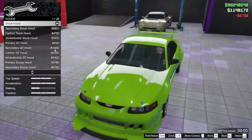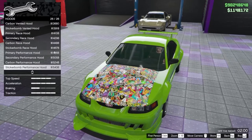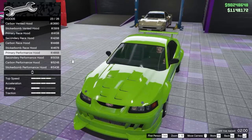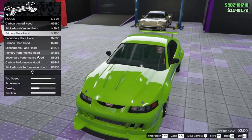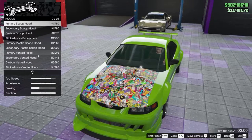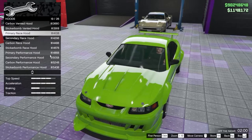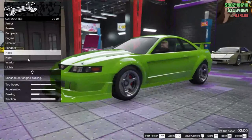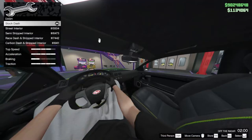The hood itself has over 26 customizations — there's a sticker bomb, carbon, secondary, primary versions, and carbon versions of most of them. I like these so far. I think I'm gonna go with the race hood — I like that one.